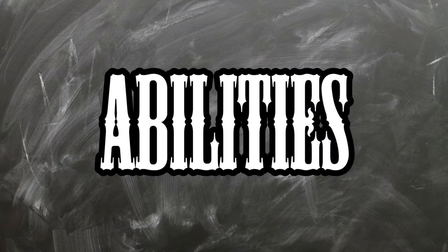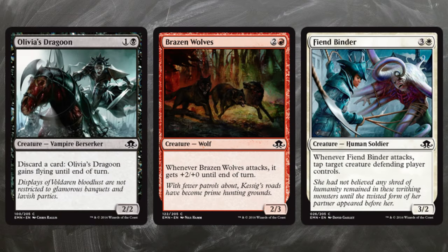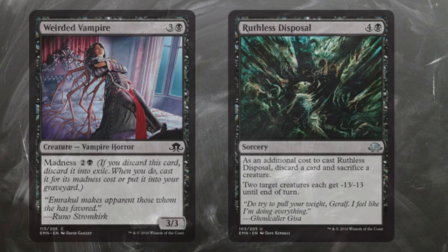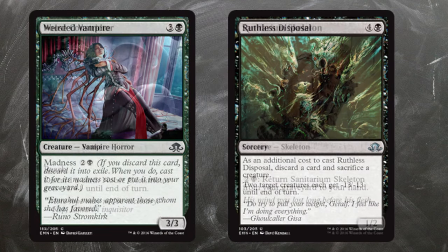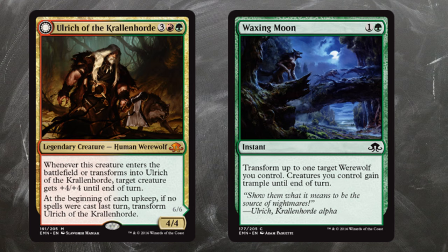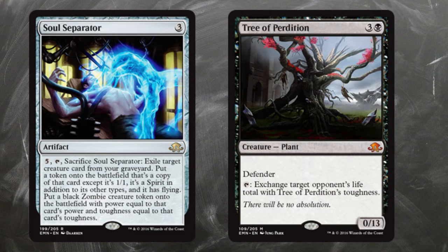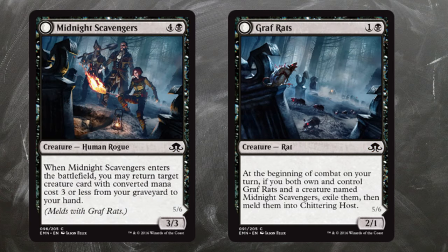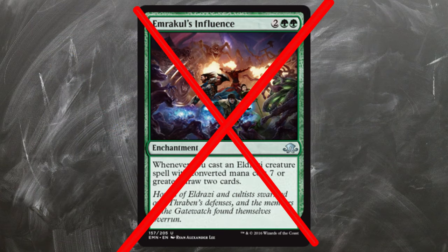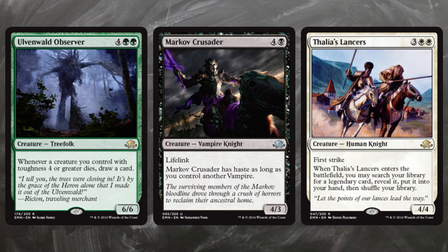Fourth: Abilities. Keep your eyes open for cards with abilities that will help your gameplan. Most abilities won't win you the game, but they'll put you in a better position. Fifth: Synergies. Make sure to find synergies and combos among your cards — for example, Ruthless Disposal and Weirded Vampire. Your deck is just 40 cards and you'll draw about half of them each game, so the odds to draw combo pieces aren't bad. But beware: never build a deck that relies too much on single combo cards. Don't play cards that do little on their own, like Emrakul's Influence. Better play cards that are already good but become even better in combination with others, like Markov Crusader.